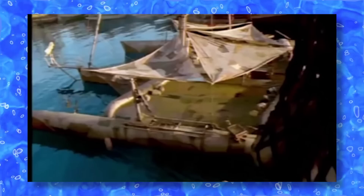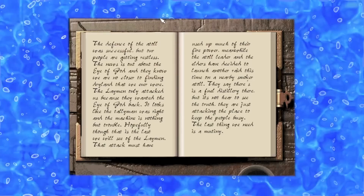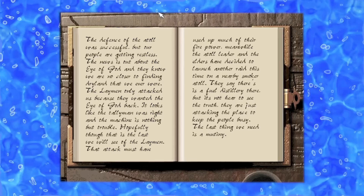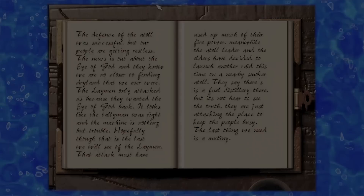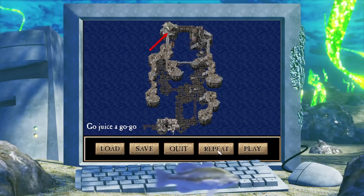We then get a new cutscene of the Mariner arriving into the atoll lagoon — our hero for hire is back once again. In the journal, the Warchief tells us that the people of the atoll are restless with the news about the Eye of God, and that the Atoll leader has decided to keep everyone focused and busy by raiding another smoker atoll for its fuel distillery. Mission 13, 'Gojuiceagogo,' has our troops traversing the length of a smoker atoll towards a barge with a fuel distillery, first pulling a lever to open the gates and free it.